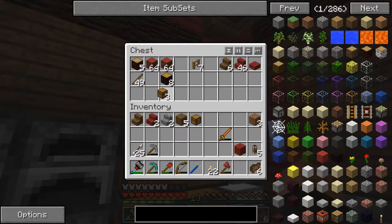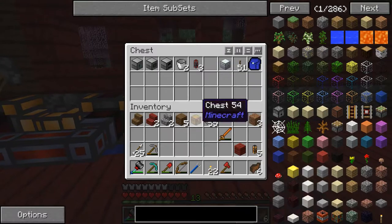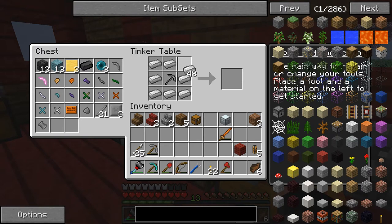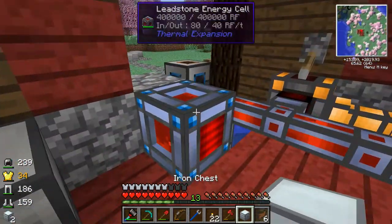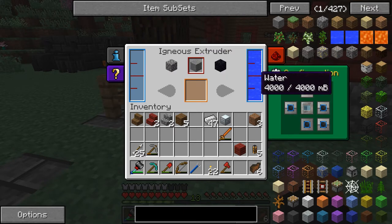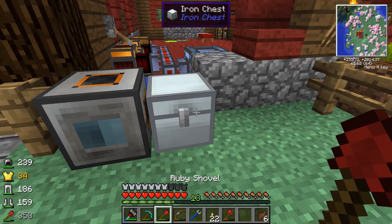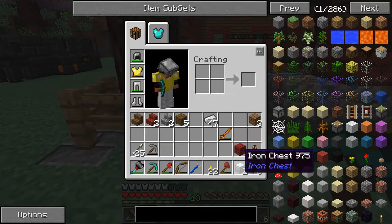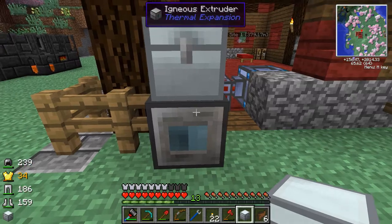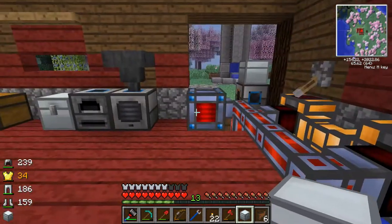Let's set up a chest next to it. I'm going to upgrade this to an iron chest so we can have tons of room. I have plenty of iron to do so. Actually, did I make one already? I did. Let's make one more because I'll need another one for the glass too - one for glass, one for cobblestone. Actually, we're going to make regular stone, not cobblestone. We'll set it up so the igneous extruder throws all of its stone into here. We can use the chisel mod to convert that regular stone into even cooler versions of stone, or use it to make stone bricks.